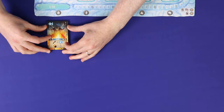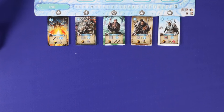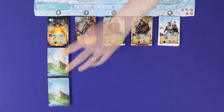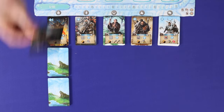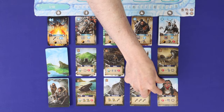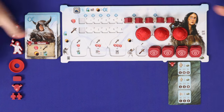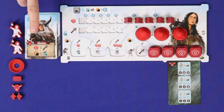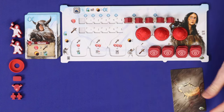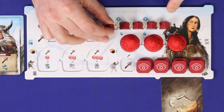General tribe cards go face up below the main board in the slot matching their icon. The era one and two culture cards are placed in the left column and shuffled face down. Place the culture cap card over era two and deal out eight era one cards in two rows. Each player takes a player board and all their coloured pieces.